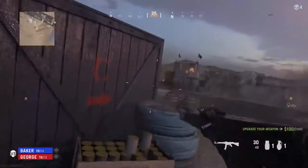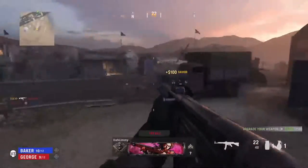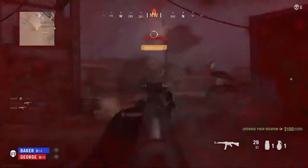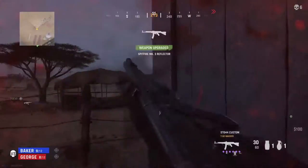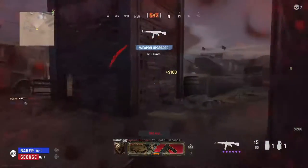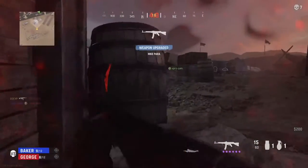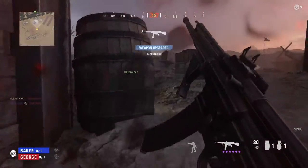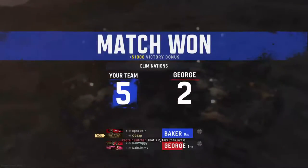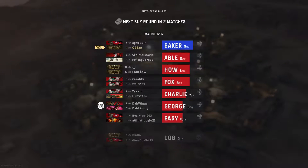The FMJ and the incendiary rounds all of a sudden seem to be the most overpowered things in the Vanguard Alpha — that's Champion Hill. Basically you upgrade your guns a bunch of times and eventually you get the FMJ or the incendiary round. Those two things are too strong. They just need tuning down a little bit, and those fire rounds — just get rid of them. They don't need to be in the game.